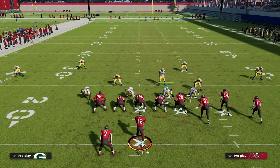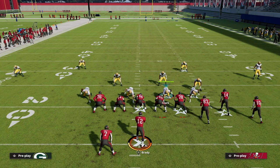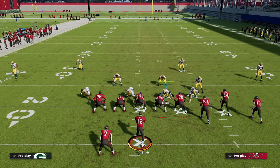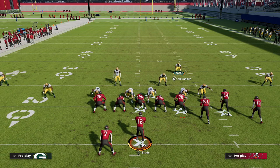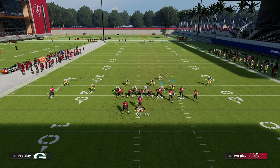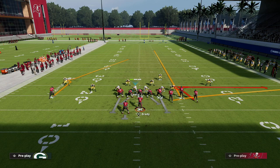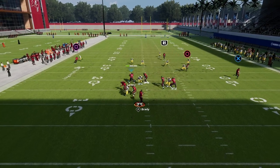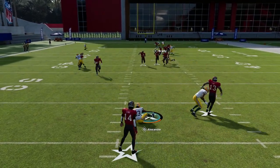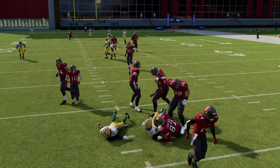There are two things you can do to fix this. The first and most important is to show blitz out of big nickel over G. If you don't run big nickel over G, just move this inside slot corner to the inside. The second important thing is to make sure the slot corner presses the slot receiver. I like to put him in a curl flat to help with the press — you'll see he gets a quick reroute and is now locked all the way up the seam.